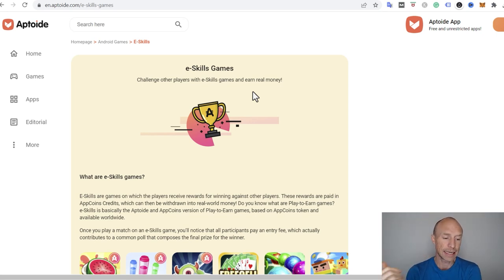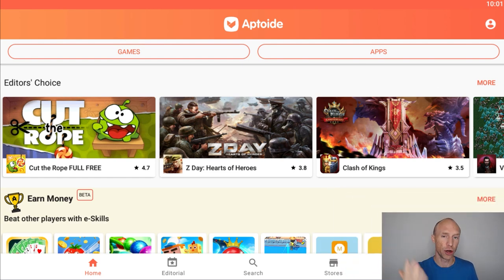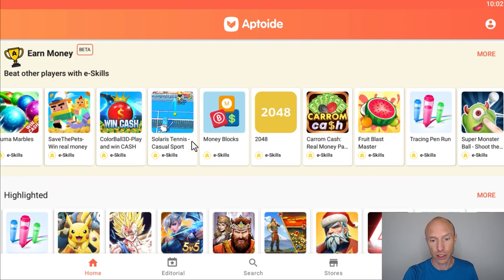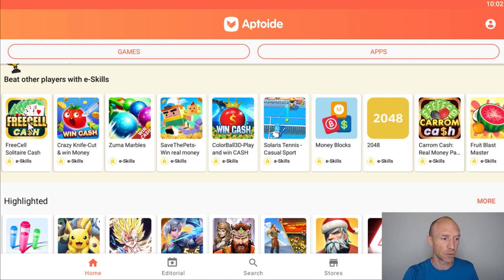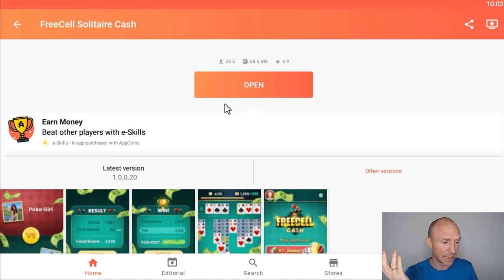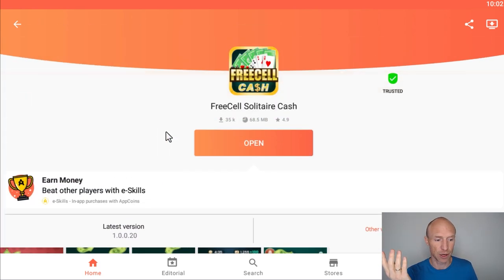Now let me show you exactly how it works and how much you can potentially earn. I've opened Aptoid installed on an emulator, since it's easier to show on screen. When you open it — whether on your phone or an emulator like BlueStacks — you'll see options like 'Editors Choice,' but if you're interested in earning, go to the 'Earn Money' section where you can beat other players with e-skills and earn real money. You can see the different game options they currently have, and new ones are regularly added.